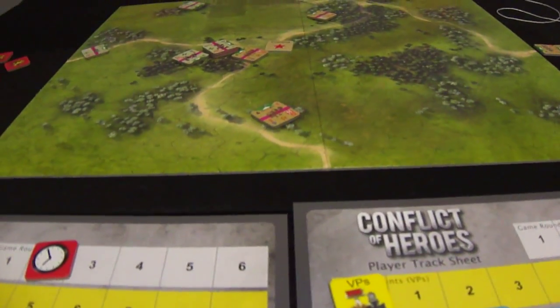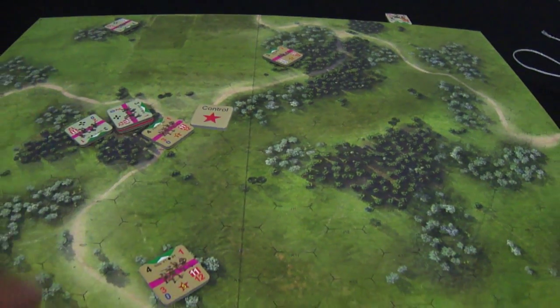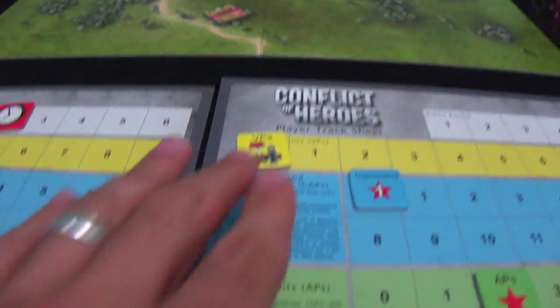We're left with only one remaining active unit with five remaining action points. Moving one, two, three more times. He settles here to try to protect this unit. He spends this unit and passes. The German player passes and the round ends.